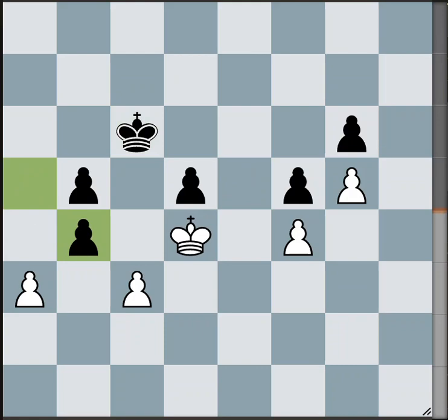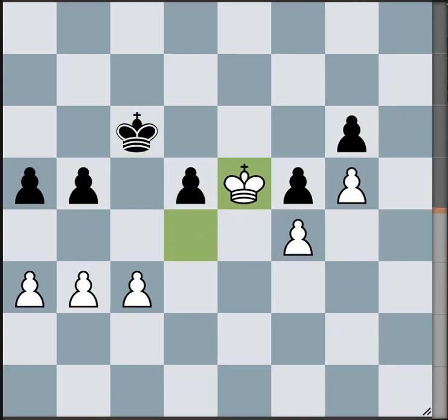White has no more pawn pushes, so he cannot get into the position — black has the opposition. Shutting the door is too late at this point. So white makes a run for it, black pushes forward to c5, which by the way was the only drawing move.